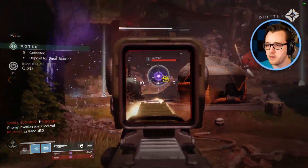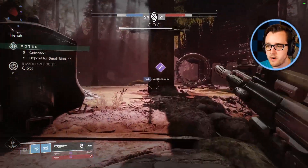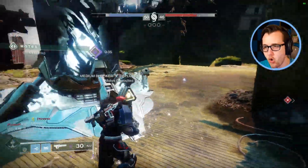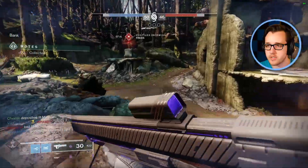Too rich for my blood. We have an intruder — we got to kill him. I don't want to die because I'll lose all my motes. We have enough motes for a medium blocker — we're gonna post up that blocker. Boom! Alright, let's go get some more motes.